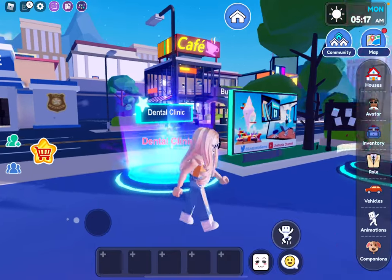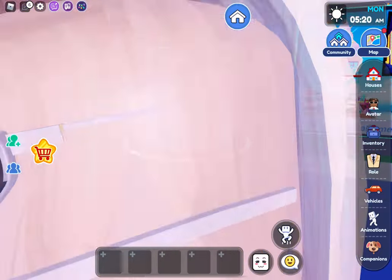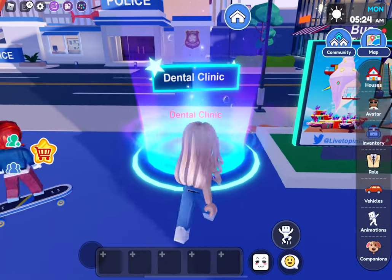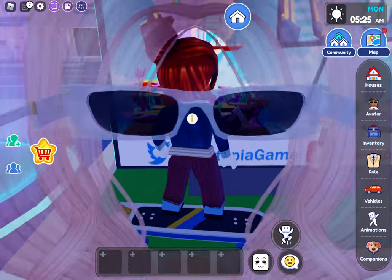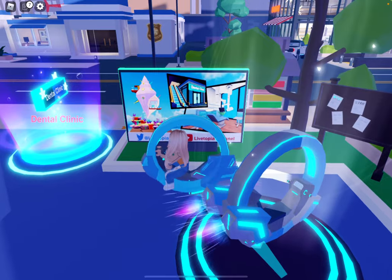Hey guys, today I'm in Live-topia and in this video I'm going to show you this big update. They've added a dental clinic, like a dentist office, and they also added a shell underwater villa, like an underwater house.